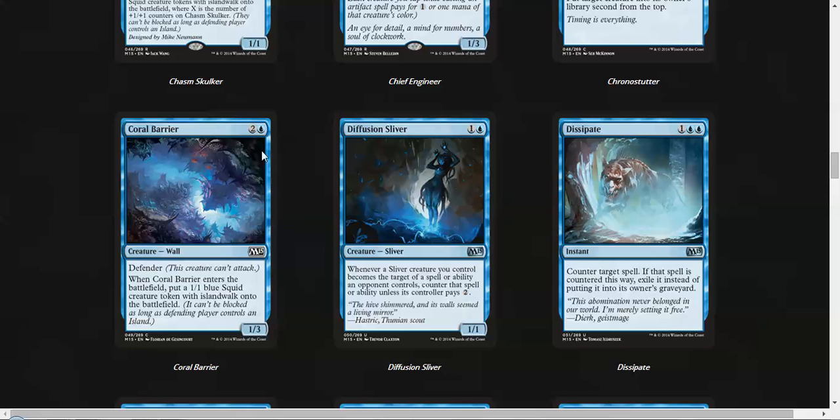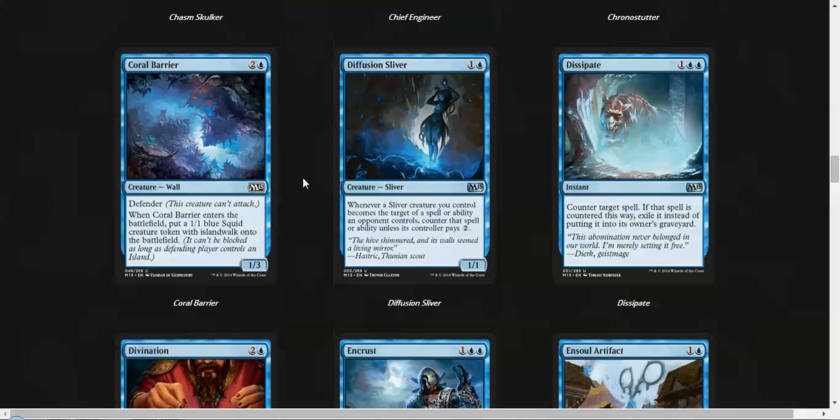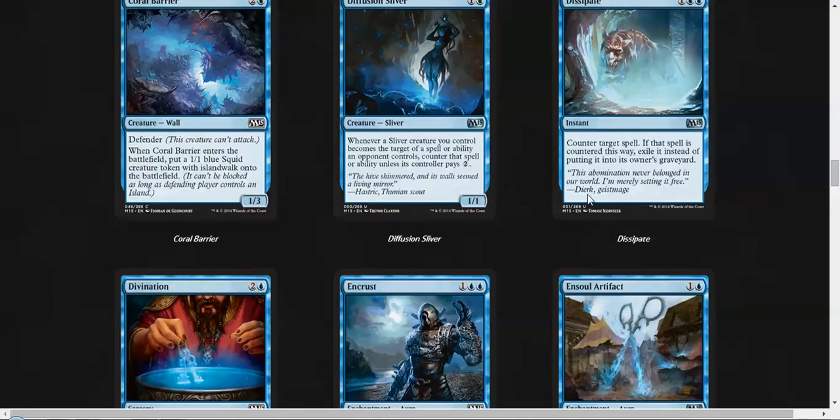Coral Barrier is okay. It's a 1/3 for 3, which in this format faces a lot of 3-power guys, and it also puts a 1/1 squid into play. I'm not that impressed with it. Diffusion Sliver — as I said in my prior videos, the slivers are completely unplayable in this limited format, so this card's pretty bad. Dissipate is a solid reprint, glad it's back — best counterspell in the M15 format.